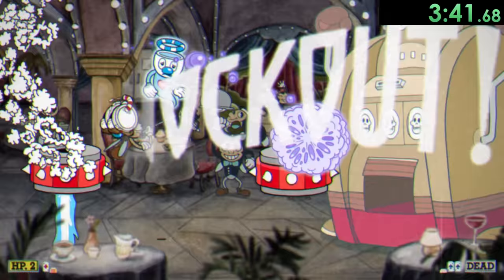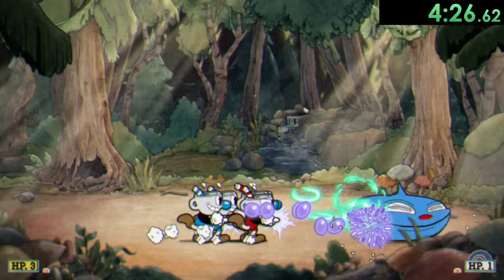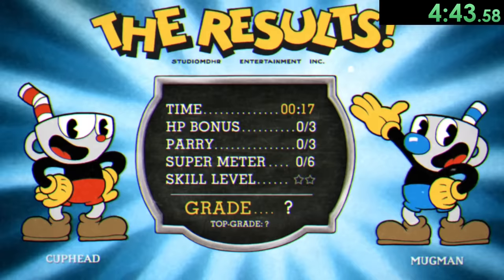That's two down and now it's time for Goopy LeGrand. This fight is pretty similar to the last two — we want to spawn three clones and then get really close to Goopy and just spam a bunch of shots at him. For the first phase, we're focusing on making sure none of our clones die because that's going to lose a little bit of time. But with just a couple of EXs, we already killed him. This glitch is actually insane — he didn't even get the chance to get big.